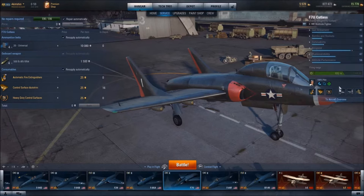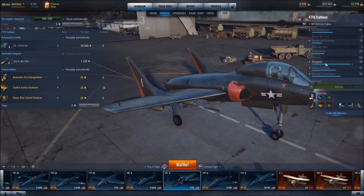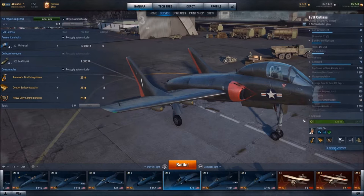Looking at the aircraft specifications: its optimum altitude is 1,800 meters, its optimum airspeed is 550 kilometers per hour. Average time to turn 360 degrees is a whopping 13 seconds, which is very painful if you have a Spitfire on your tail. Top speed at best altitude is 1,060 kilometers per hour.